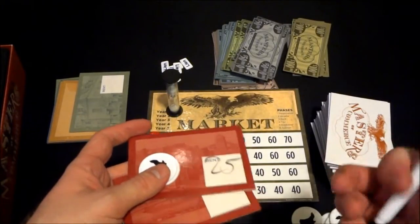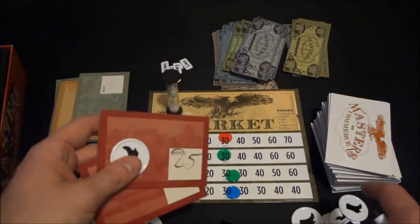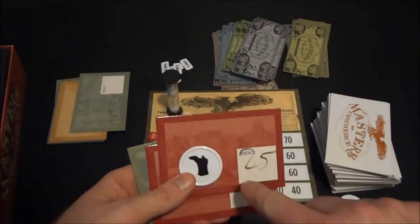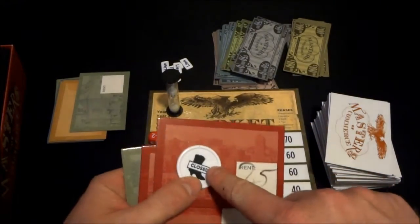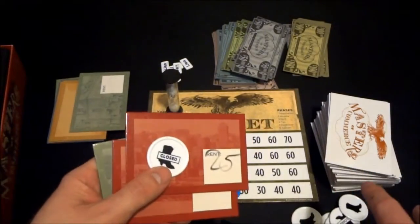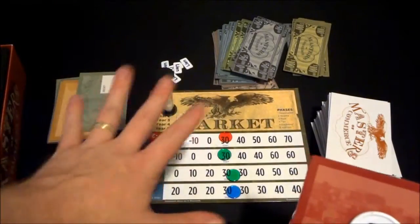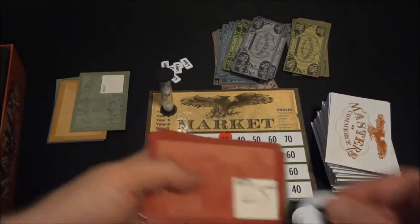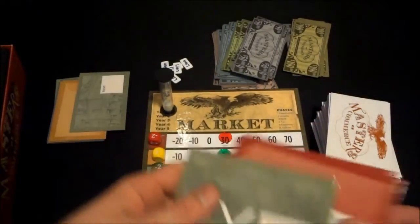With four landlords and four merchants, all of this is going on simultaneously across the table — everybody's screaming and shouting. Once a landlord and merchant agree on a deal, they flip the disc to the closed side, locking it in so it can't be renegotiated for the rest of the round. Once all properties are closed or the timer runs out, everything is immediately frozen. To validate the deal, you've got to have your chip on there with the agreed amount.